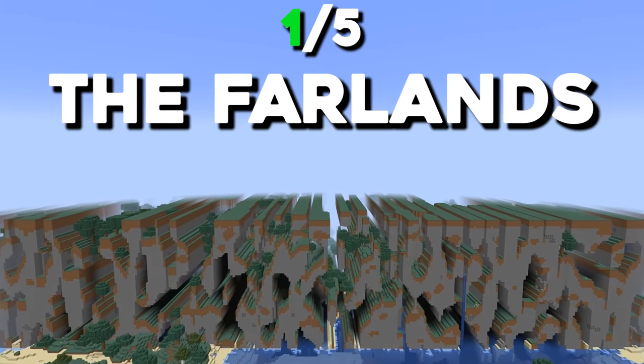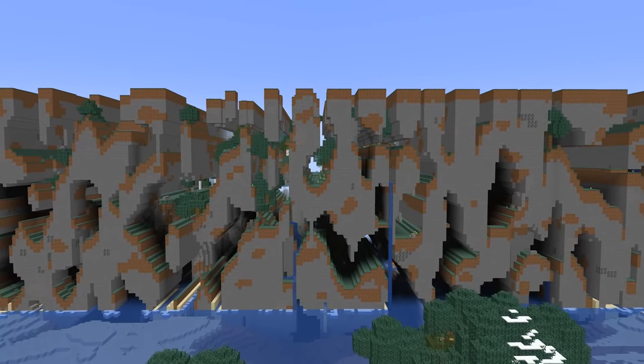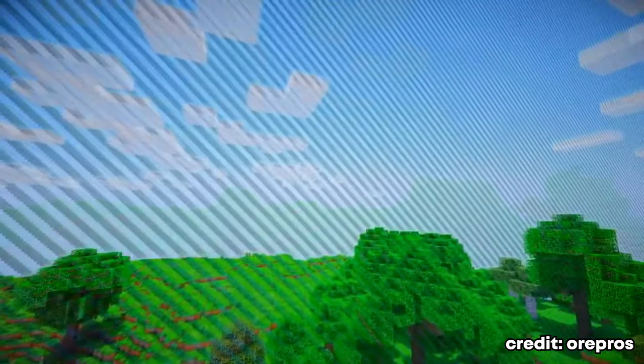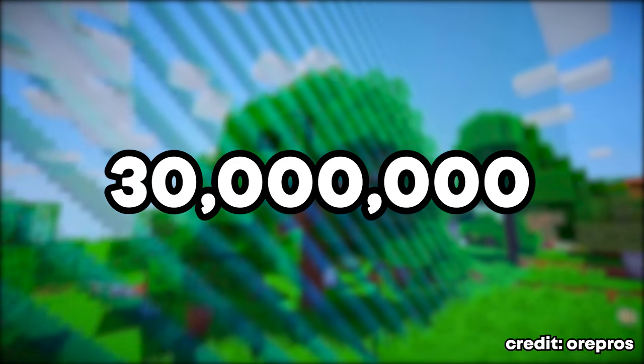The main Far Lands stretch from 12 million all the way to 1 billion blocks, and the further you travel out, the weirder things seem to get. At this stage, modding is already required to get to the edge of the Far Lands, as Minecraft has an integrated world border at 30 million blocks that must be broken to travel further.